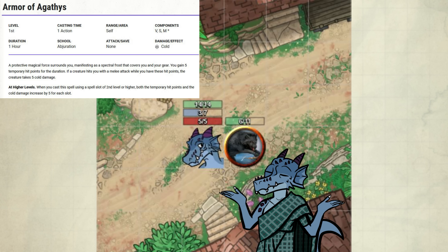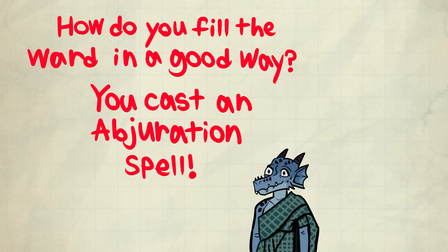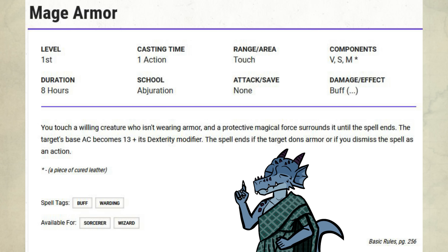You may be wondering: how do you actually fill the ward in a good way? You need to cast an Abjuration spell at 1st level or higher. But there are a couple of ways to get a lot of mileage out of this feature pretty easily. You could cast Mage Armor at the start of your adventuring day.